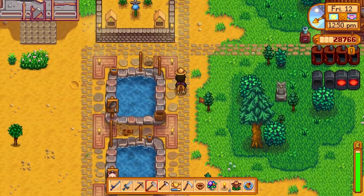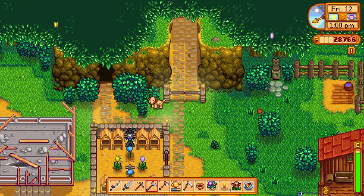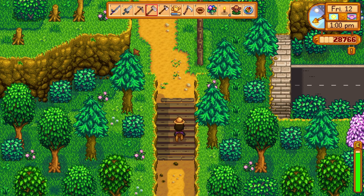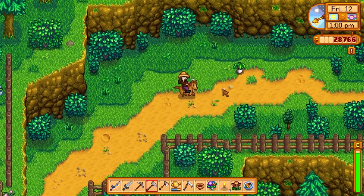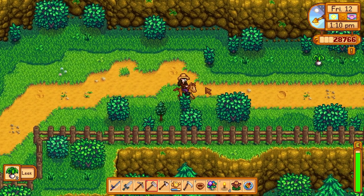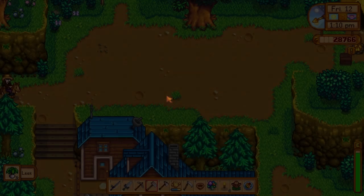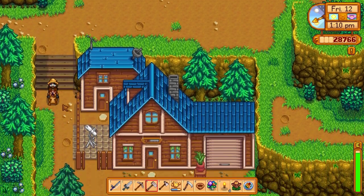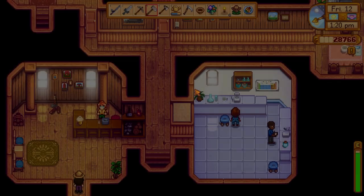I could have easily taken the minecarts to get down to Clint's and then hopped straight back. I still can't gather whilst on horseback — I've tried a couple of ways now. Tried doing it head-on, tried doing it side-on.